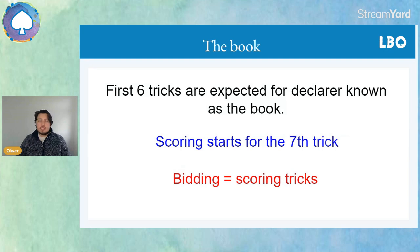You get points for each trick starting from the seventh trick. This is how the number of tricks taken relates to the number on the bidding cards. If we open one spade, that's seven tricks in spades, but it's actually only one scoring trick in spades, which is why one spade is only scoring one spade trick effectively.